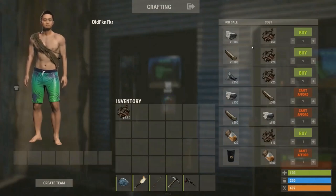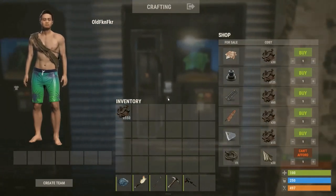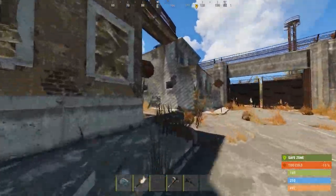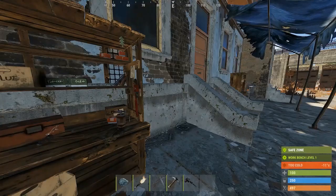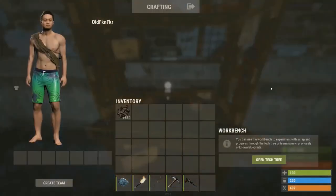In these vending machines you'll notice you can buy a lot of your resources for scrap: stone, metal, wood, and low-grade. It also has some components that you can buy — they're quite expensive, but if you're not having luck picking them up it is a place to get them. If you need high-qual, you can come over here to this machine and for 75 scrap you can buy a solar panel, which will give you three high-qual when you recycle it.